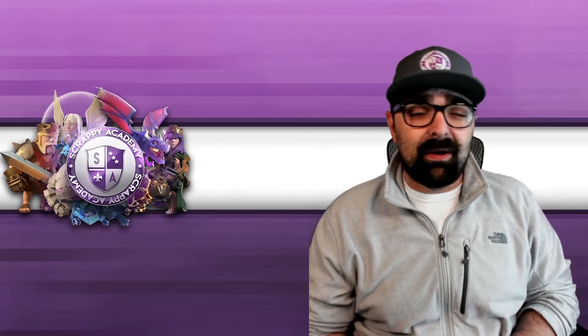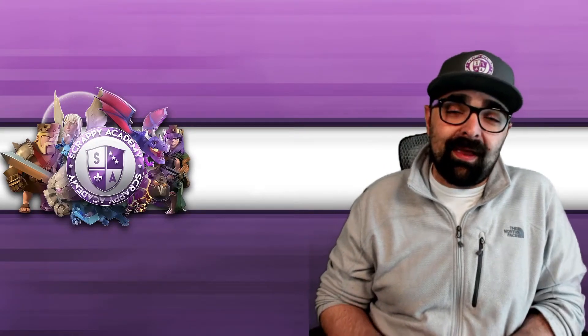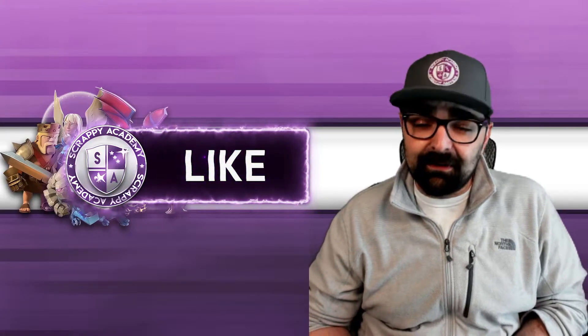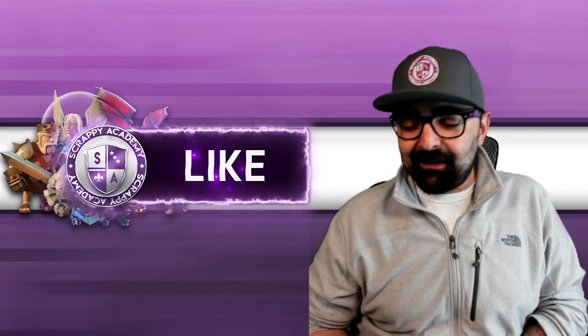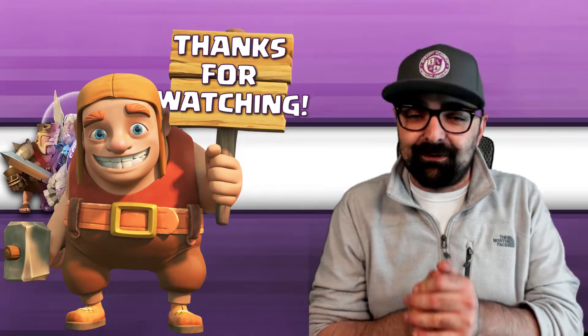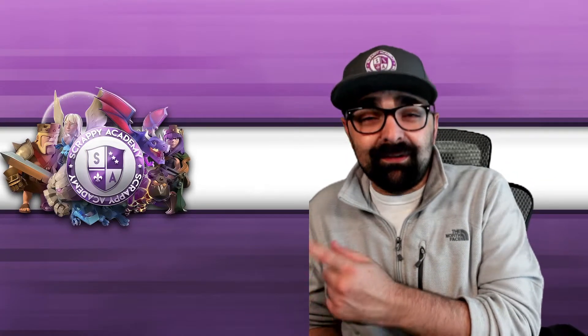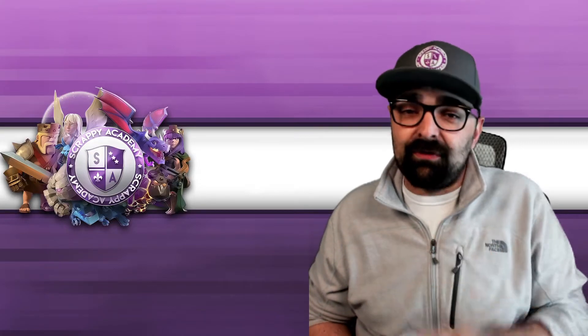We just watched three different variations of an attack that you can use to destroy Town Hall 7 bases. These are awesome, completely out-of-the-box attacks that I have not seen before. I'm going to take my Town Hall 7 account and run them to test them out — you've obviously seen they work pretty well. Make sure to let me know down in the comments if you've run these before, or let me know your results if you test them out. If you enjoyed this video and learned something today, make sure to smash that like button. If you haven't subscribed yet, I sincerely hope that you do, because there's so much more content coming. Check out this other Town Hall 7 war strategy video right here, and I'll see you there.